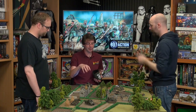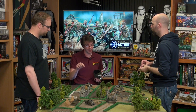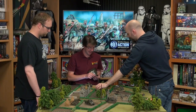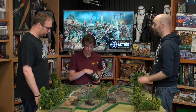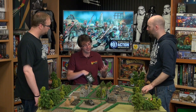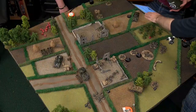The mortar hit on the Firefly — armour nine. Basic penetration two plus one for coming in from the top, so needing a six. Unlucky — no penetration, but it does take an extra pin. I might be able to lock the Firefly down with enough pins so it's no longer a factor. It won't be there next turn anyway — it'll either bug out or push forward.